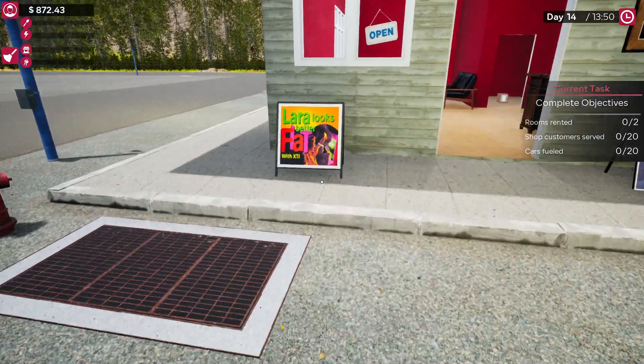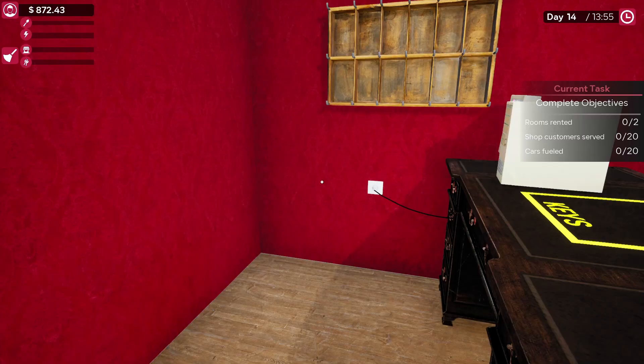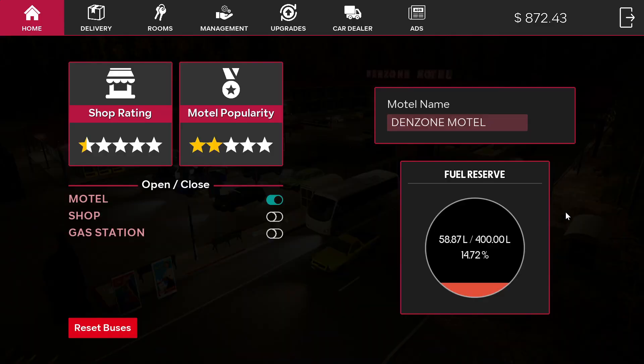Let's get started. The first thing you need to do before we can do this — you need to have played the game a little bit and you need to get your motel's popularity up to two stars or higher.